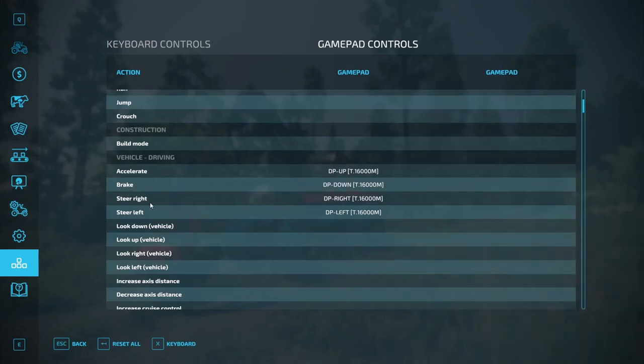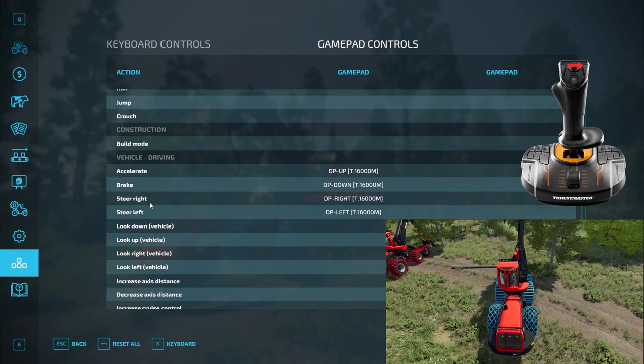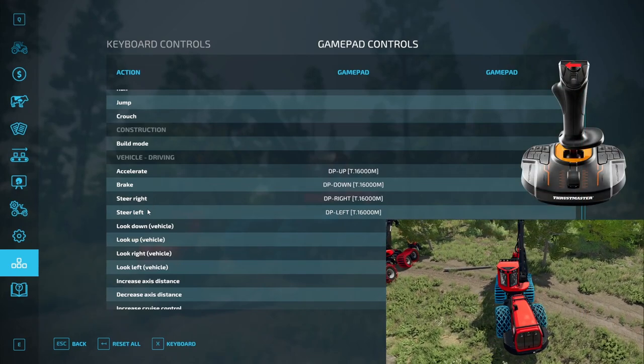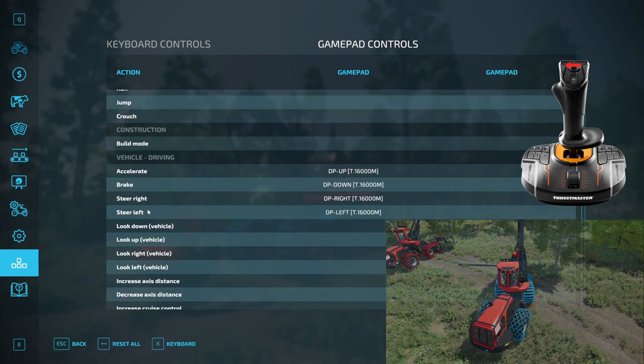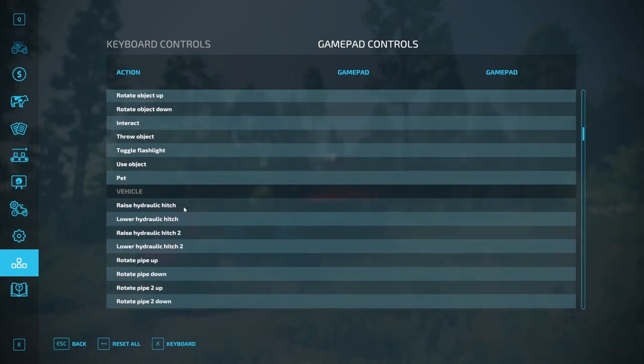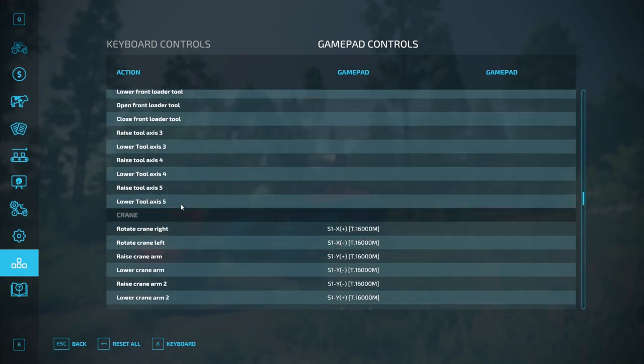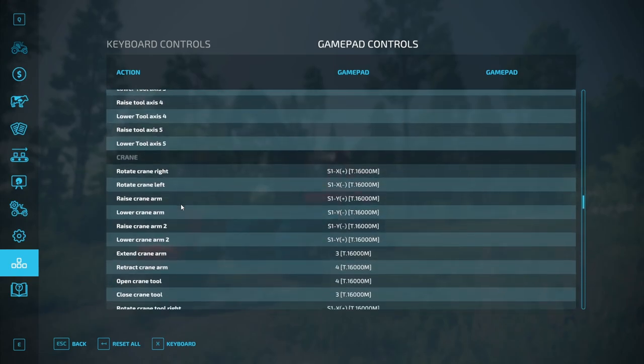To steer right, I use the right stick POV to the right. And to steer left, I use right stick POV to the left. In the crane section, I use the standard ISO controls.